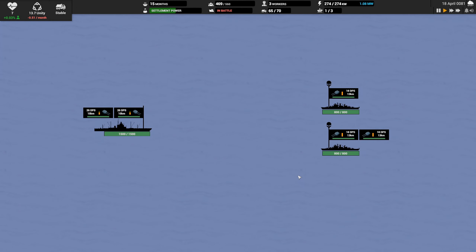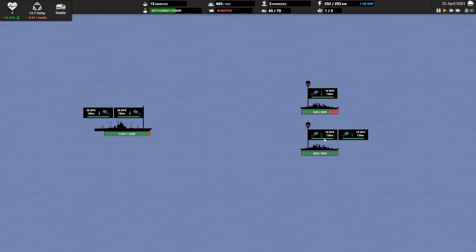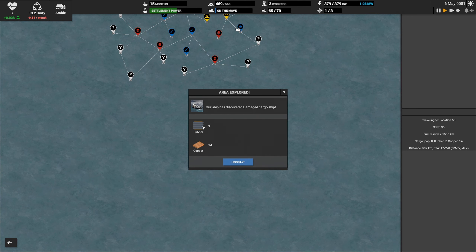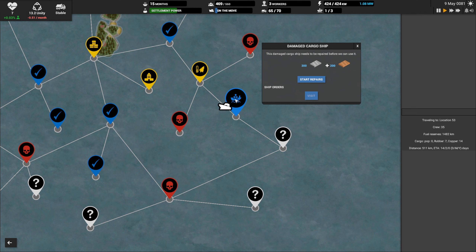We're in battle — oh boy, we've got a rough enemy to start out with. It looks like we're starting to take these guys out. In terms of colors, just with my color blindness, this red and green are horrible, very hard for me to tell those apart. Did we do it? Yeah, we got them! We managed to scuttle some resources too — not a whole lot but something. And did we find a cargo ship? Nice, that's awesome.